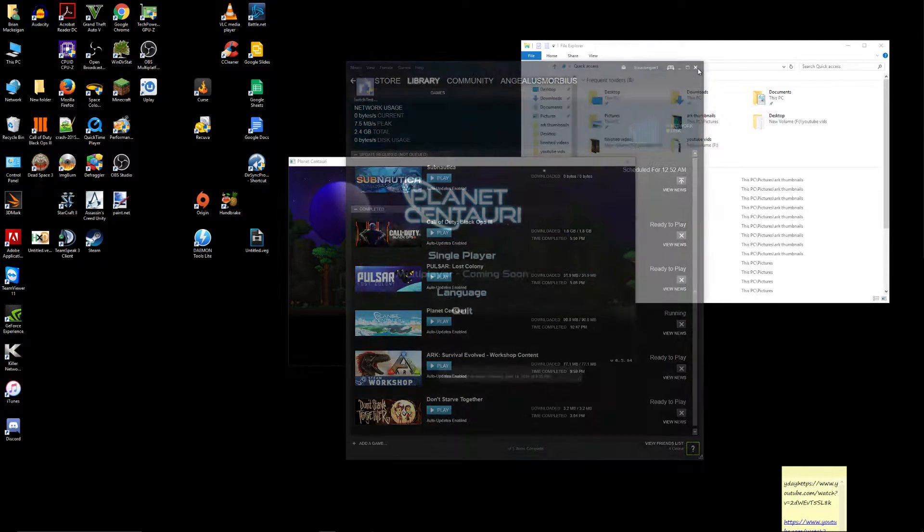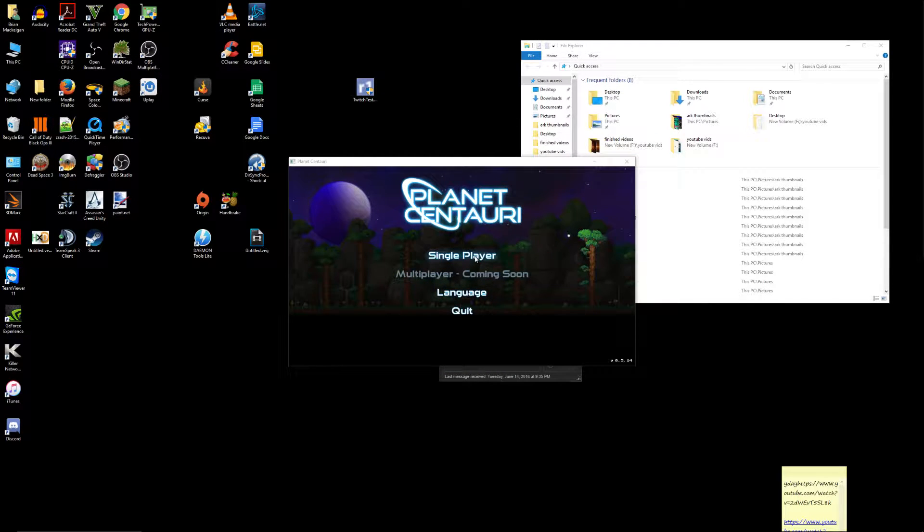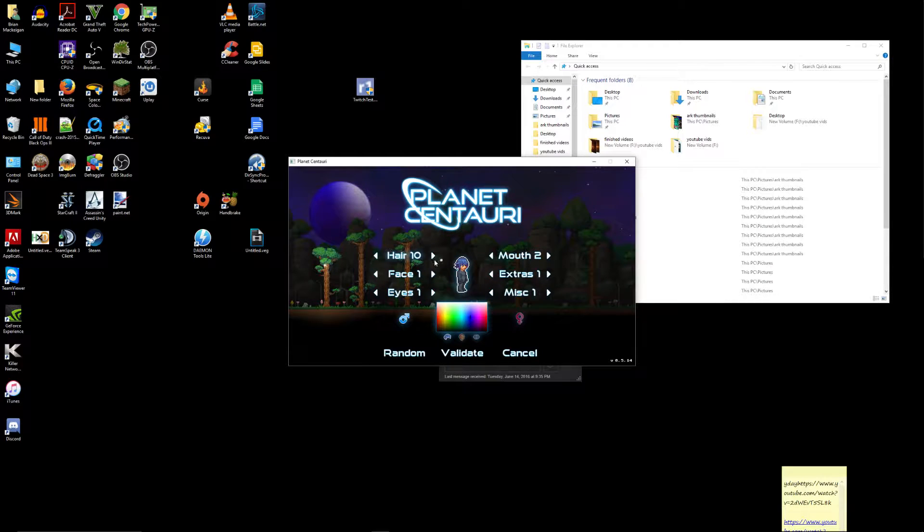I've got it loaded here. I don't see options on the main screen, so let's go into single player. New character — let's go ahead and create a character. First time playing, so gotta set all this stuff up. We've got some player customization here. Not too bad! I think we're gonna go with the mohawk. It kind of looks like the Double Dragon guy face — I'm gonna stick with that one. And there's the hair color — we'll go with light green, and then dark eyes.